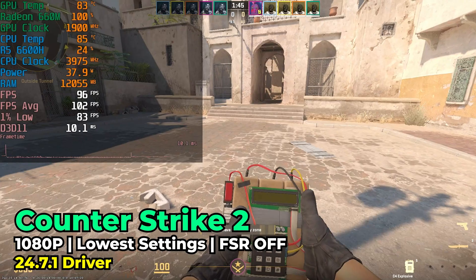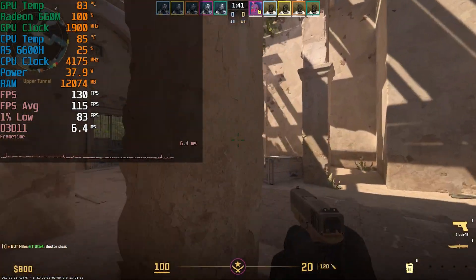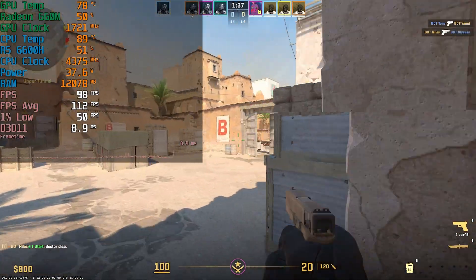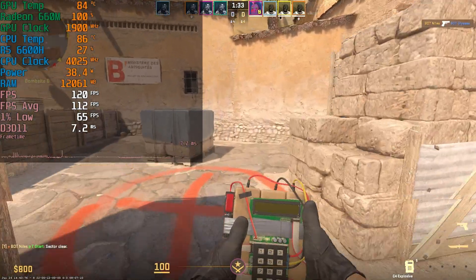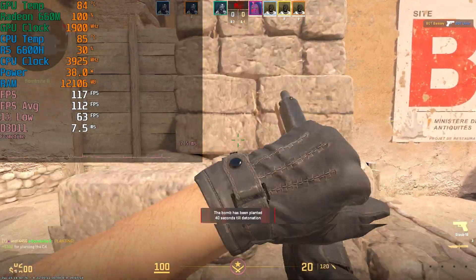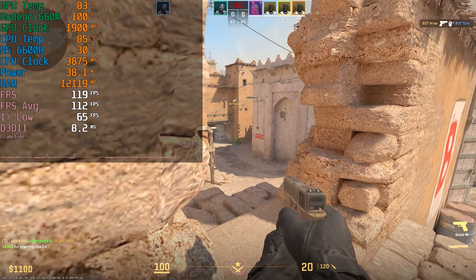Of course, where an APU like this really shines is in esports titles. With Counter-Strike 2 running at the lowest in-game graphics settings and no need for FSR, we're able to get a really great experience where the 1% lows are great and the FPS average is very consistent, as you can tell by those frame times. At the quality settings you would realistically use to play this game, it's going to be a great time.